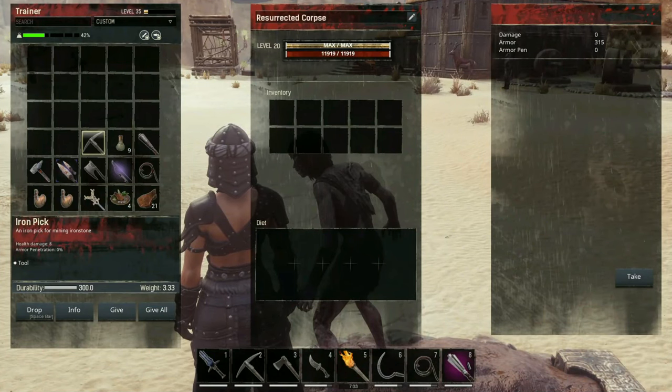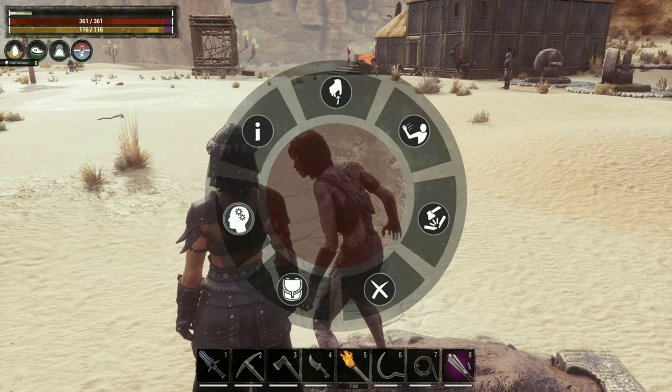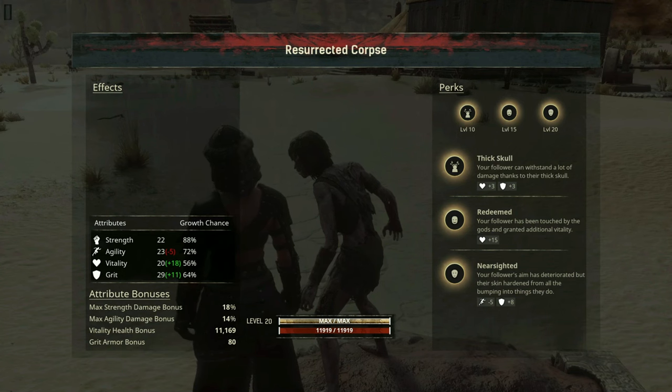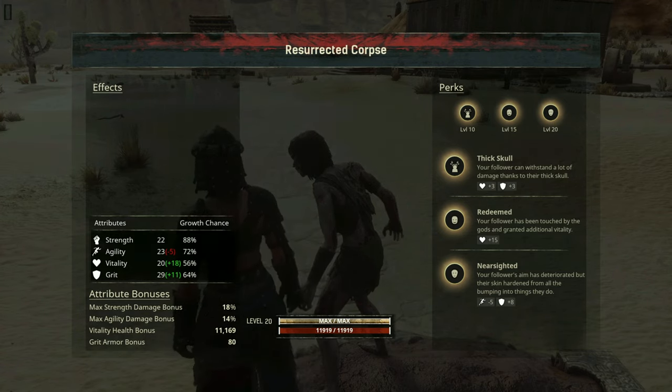Now you simply open the shallow grave just like a workbench, select your raise the dead icon, and craft. Our once pretty dancer lady is now this ugly resurrected corpse, but she does have 11,919 health with an armor value of 315. These corpses are raised out of the shallow grave fully leveled up with a full set of perks. Our dancer 3 has a strength of 22, agility of 23 minus 5, vitality 20 plus 18, and grit 29 plus 11. For the perks, she got thick skull, redeemed, and nearsighted.